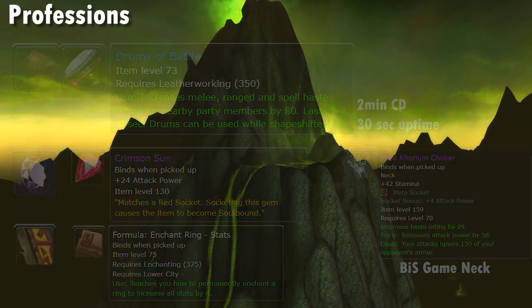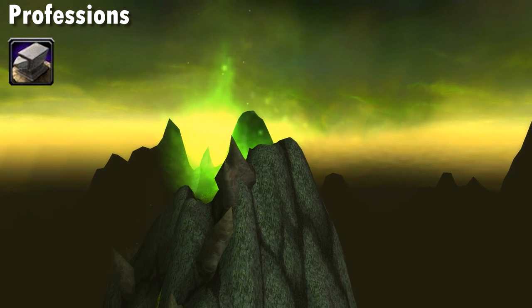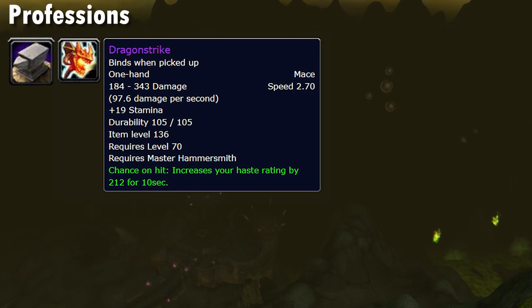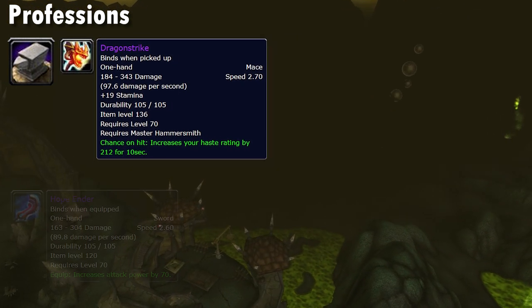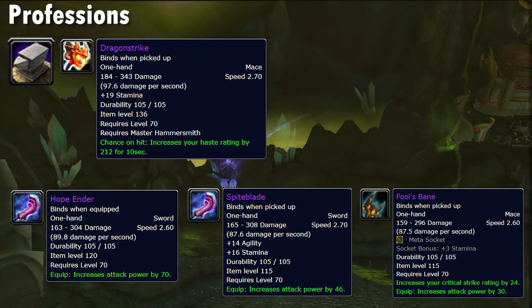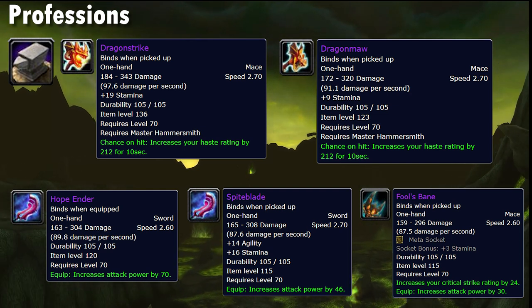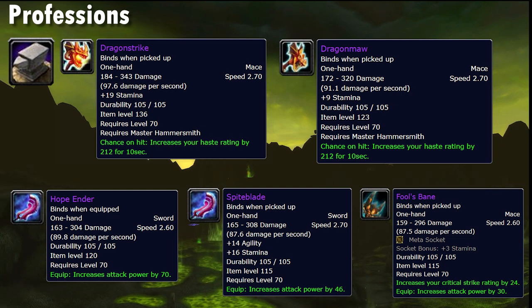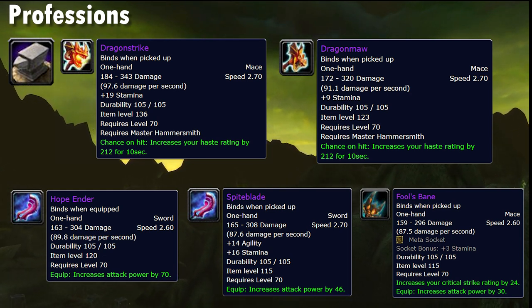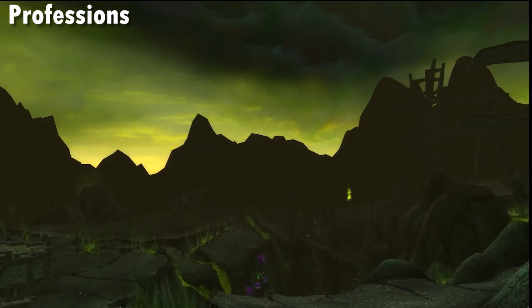Blacksmithing doesn't get a lot of coverage for rogues, but remember the leeway on the main hand? Dragon Strike and its lesser versions are actually very good for sword rogue, because there's a lack of good swords especially early on. In tier 4 for example, you have 3 main hand options as Combat Swords: Hope Ender, a BOE from the new Karazhan world boss; Spiteblade from Karazhan; and Fool's Bane from Karazhan — though that one's a mace. By contrast, you can craft Dragon Maw around this time, which with a sword off-hand is more DPS because the proc is very good, it has a higher item level for that stage, and it's appropriately slow. You'll probably replace Dragon Strike earlier than a warrior or shaman would, but it's worth considering to help your case on the meters early on since the early sword itemization isn't great and melee players have to hustle for that raid spot.